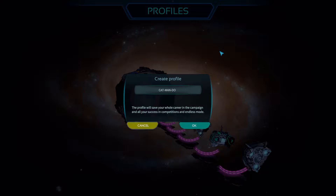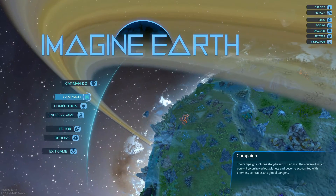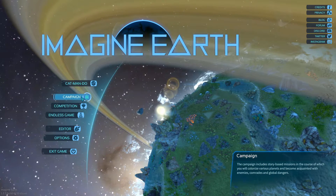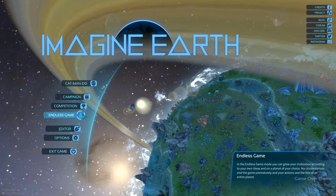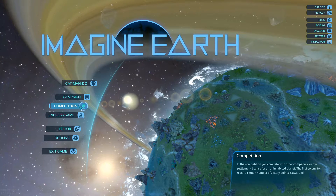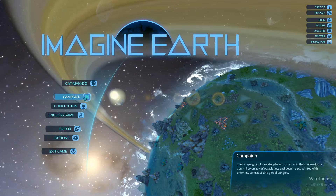The game has been out for a long time but it's due for a full release any moment now, in a few days. You create a profile that will save your whole career in the campaign and all your success in competitions. The campaign includes story-based missions where you colonize various planets and encounter enemies, comrades, and global dangers. There's also an endless game and competitions, where you compete with other companies for the settlement license for an inhabited planet — the first colony to reach a certain number of victory points wins.